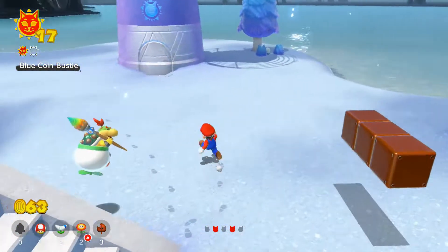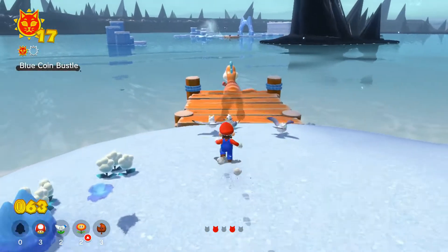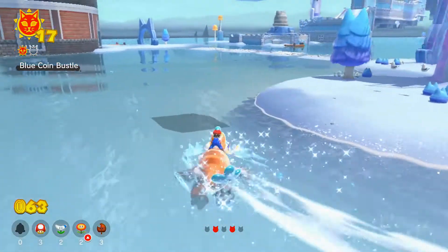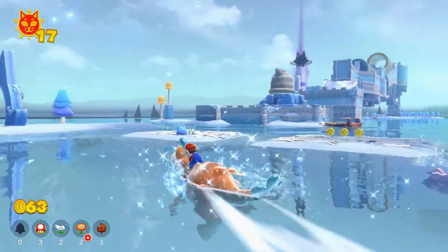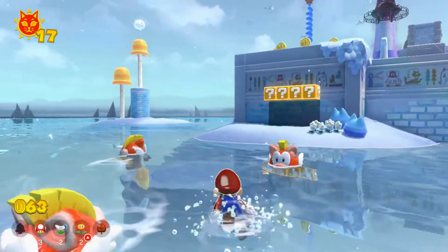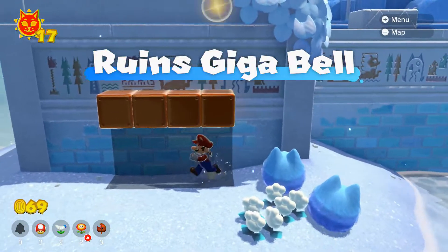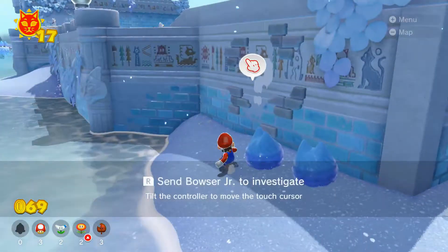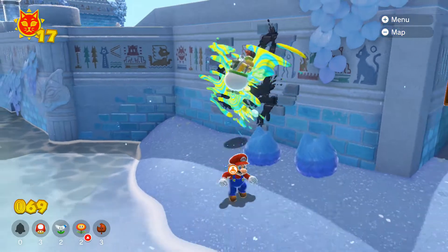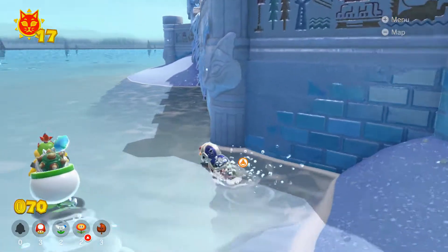I'll worry about this one for another time. We'll worry when Bowser comes back because I want to go and grab that Giga Bell now — it's right here. Let's make sure to do it as quickly as possible. Going to the Giga Bell. There's something here — oh nice, I'll take that. Not too shabby.